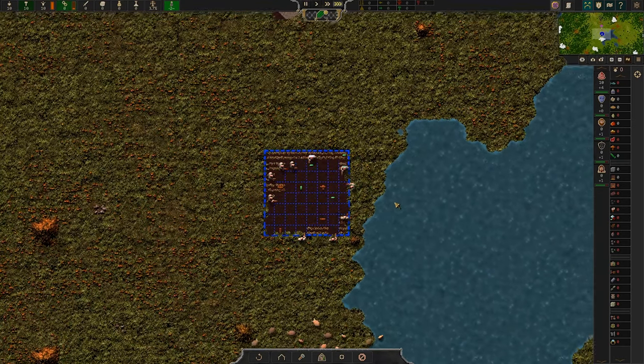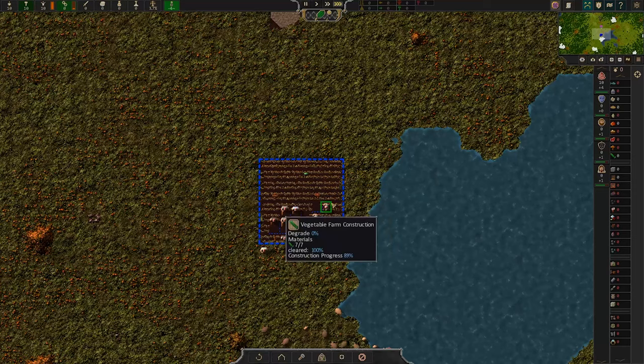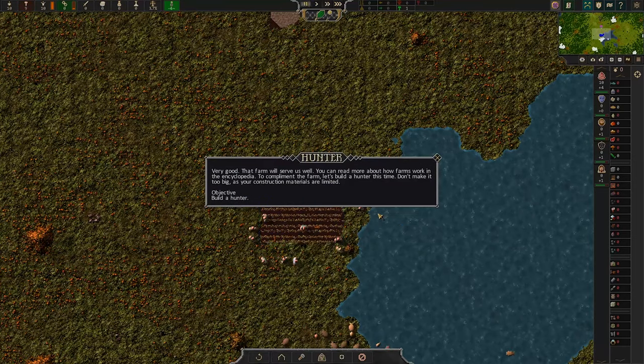And they're getting little crop symbols — like waves of grain, which is a bit strange for a vegetable thing. Very good. That farm will serve us well. You can read more about how farms work in the encyclopedia.